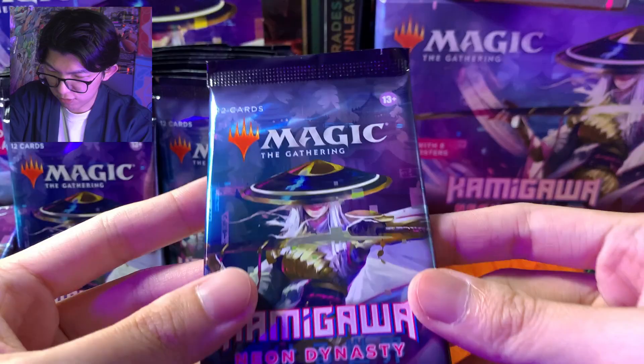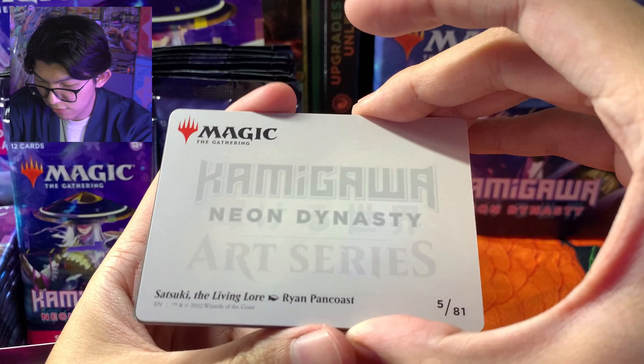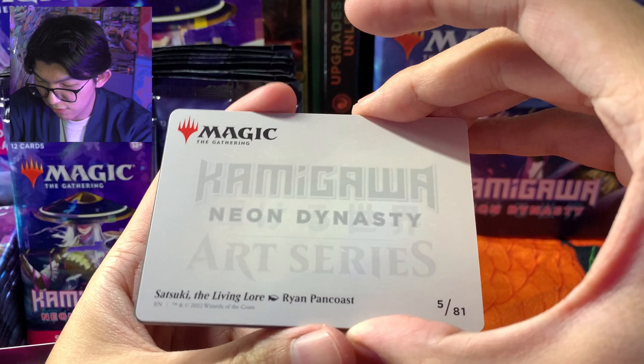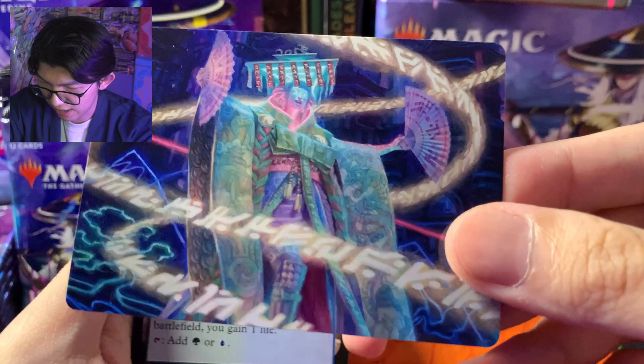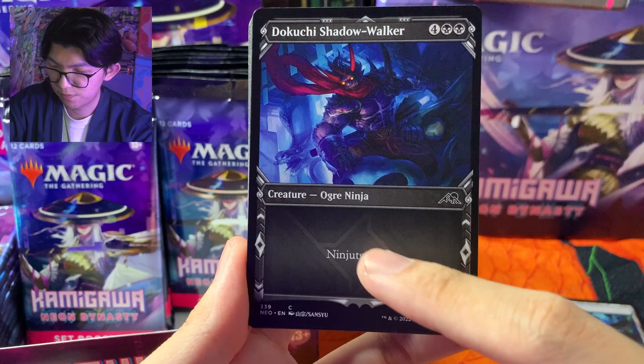Ini agak susah dibuka dari depan, jadi kita buka dari samping aja. Nah ini dia art cardnya — Kamigawa Neon Dynasty Art Series: Satsuki The Living Lore. Kartu pertama kita adalah Satsuki The Living Lore, keren banget. Terus kita ada Thornwood Falls, dua land, Doku-Chi Shadow Walker — ini border baru ya, bordernya ninja. Terus ada Heiko Yamazaki The General — ini border samurai. Kalian bisa lihat ini showcase border ya, showcase border ninja sama samurai itu beda — yang ninja kayak agak lebih futuristik.